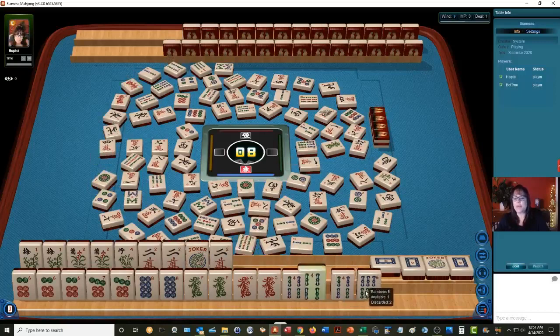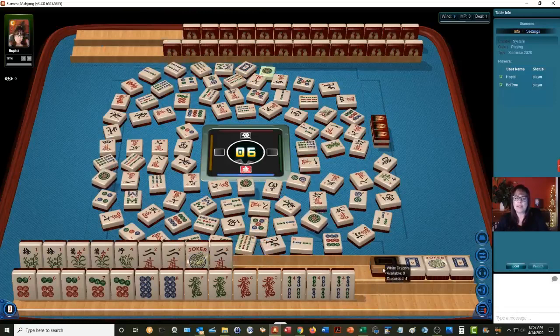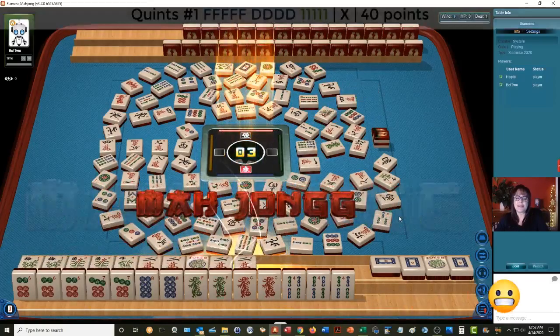Nine dots. Four dots. The white dragon hasn't been discarded either. North wind. All four crack. Four characters. We need a two crack or a white dragon. One done. Four bam — there's already a four bam out. Six bamboos. So even though this could help us with a quint, potentially we would still need another joker because there's a four bam out. White dragon — they didn't take the white dragon joker, so now we're going to need to draw the two. Two characters — there it is. At least we got the quint.